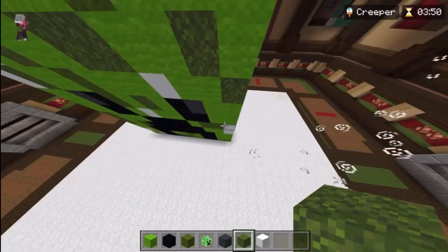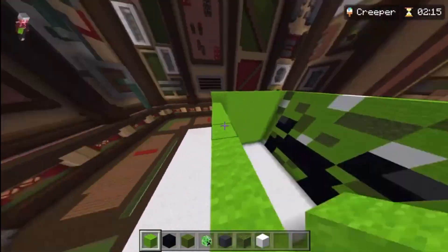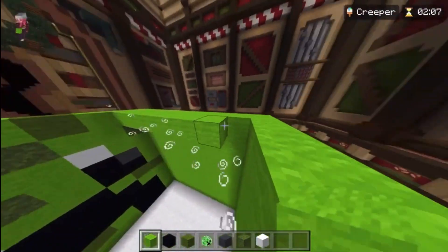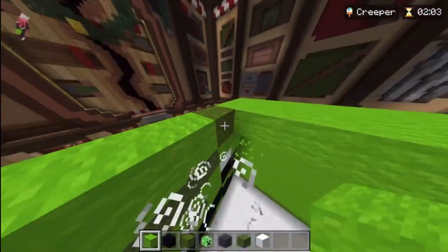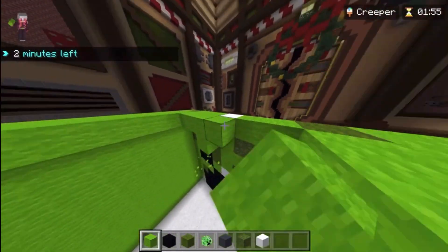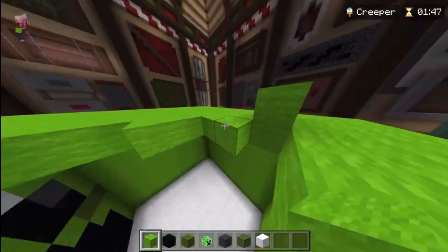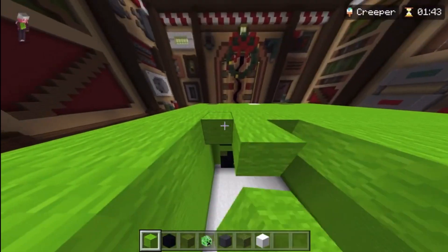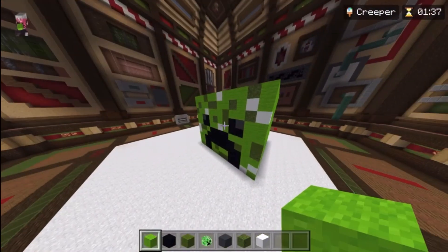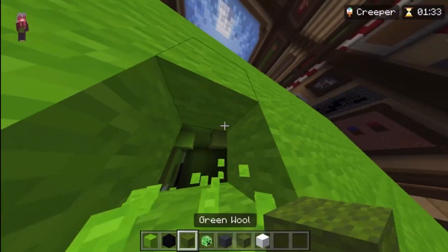Now we can decide which way to make the head. There's more space on this side, so I'm gonna put it over here. Alright, clocking in about one minute thirty seconds — we got the cube done. I was gonna add just minor details here and there.